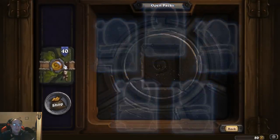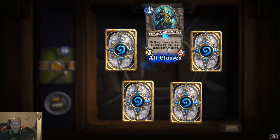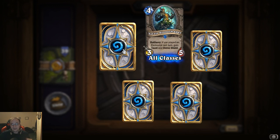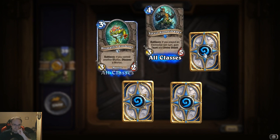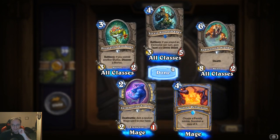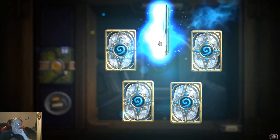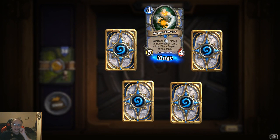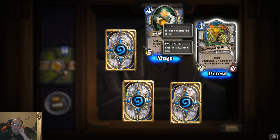We're getting quite a few of those. Come on, give me a legendary! Stone Shaper: battle cry, if you played an elemental last turn gain taunt and divine shield. Already got that one too. Steam Surger: battle cry, if you played an elemental last turn, add a Flame Geyser to your hand. Trolling Shell — Shellshifter: taunt, deathrattle give a random friendly minion plus one plus one.